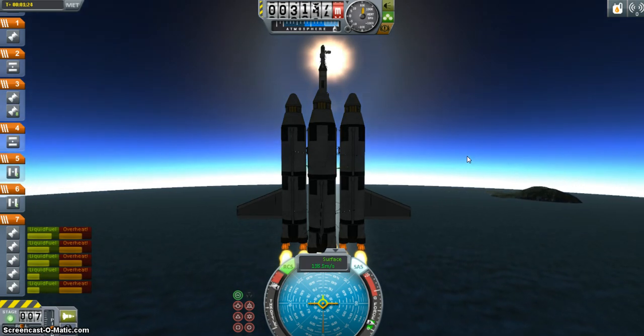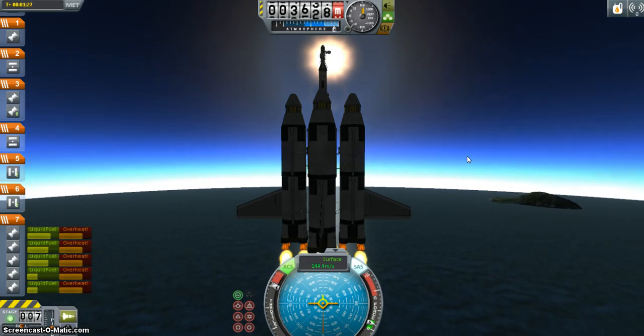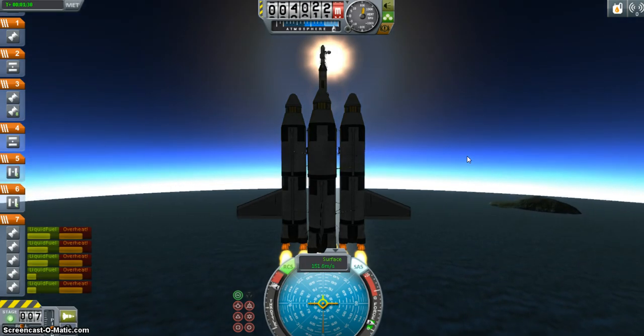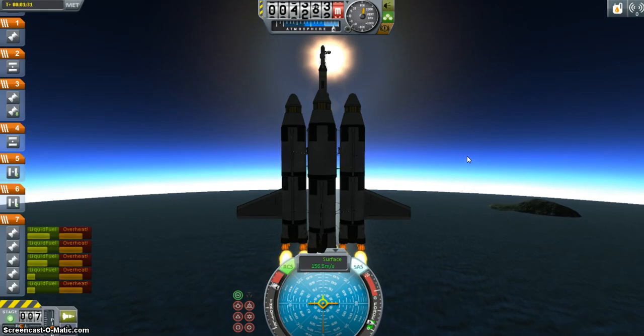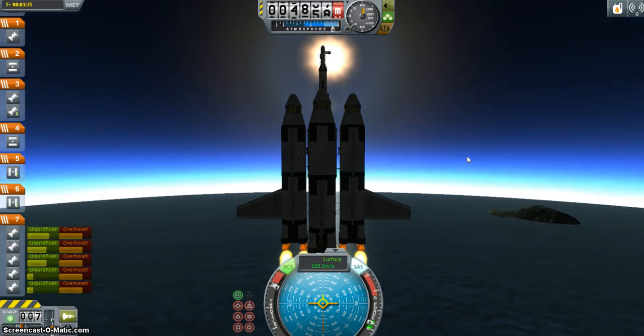When it starts to get far too fast I will throttle down a little bit, but right now with all these rockets and all this fuel on here we should be good. So I'm gonna leave it at full throttle, and when we get to about 10,000 I'll start the gravity turn.